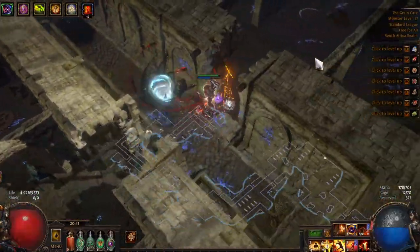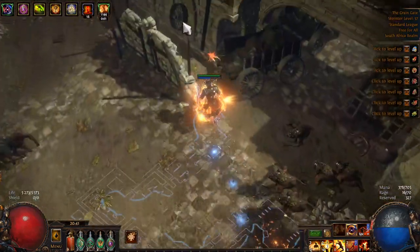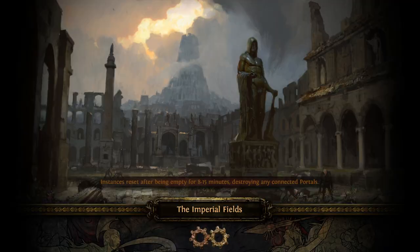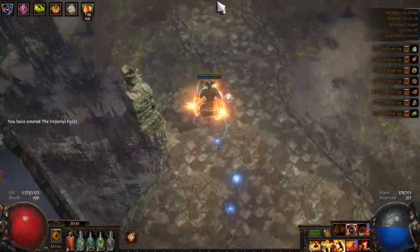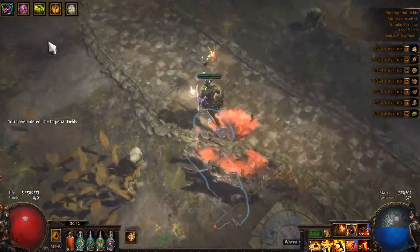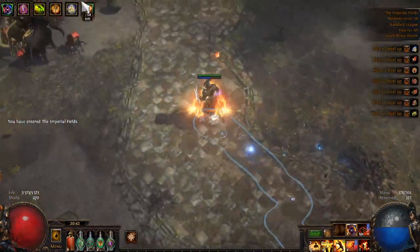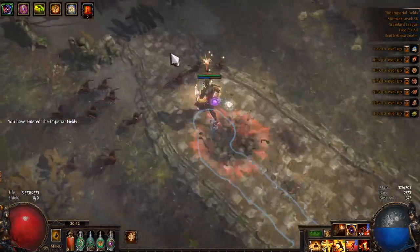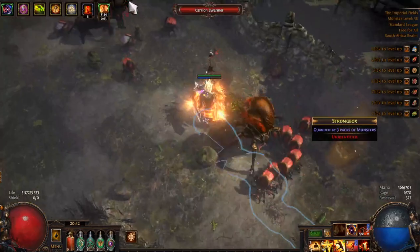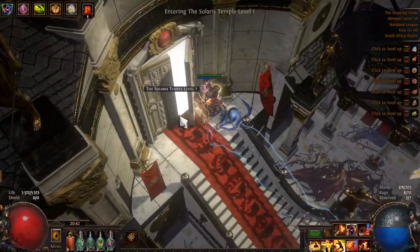Here's another sleeping guard — so we go in here. And this should be the entrance to the Imperial Fields. Same thing there: follow the road. Eventually the road will break up and disintegrate, but keep going in that same direction. It'll lead you straight to the entrance of the Solaris Temple level 1.